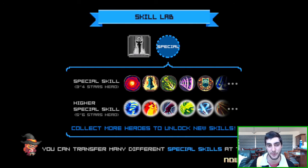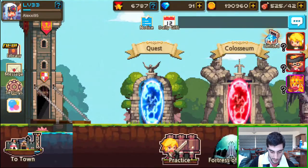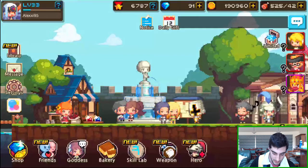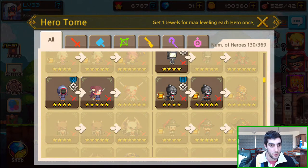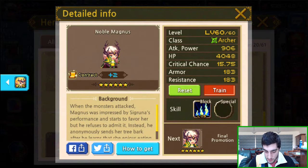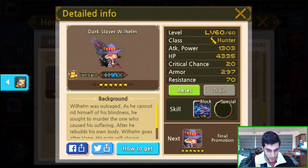The last notable thing is there are a couple of new premium contracts added — premium-only fighters. Heading back to the hero tome: there's an archer called Noble Magnus, looks pretty cool with some decent stats. And there's also a hunter — Dark Slayer or something like that — and he's another premium-only one. Cool stuff, though I'm not entirely sure how good they are — you guys can go check that out and judge for yourselves.